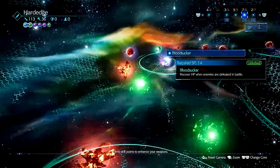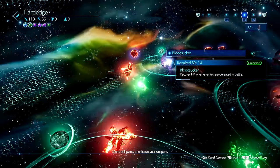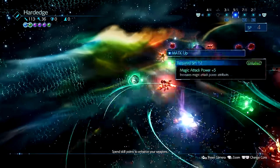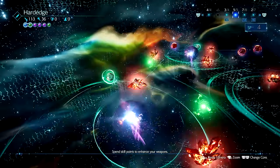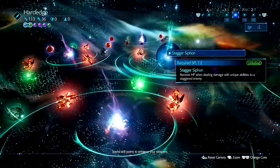Hard Edge has a special skill that's unique to it called Bloodsucker. It allows Cloud to restore a little bit of health after finishing off an enemy. The heal is small but it's actually worth it as it adds up against a bunch of mobs. Combine this with Stagger Siphon and you can restore health with Cloud for straight up attacking and killing enemies.